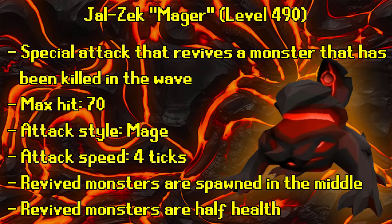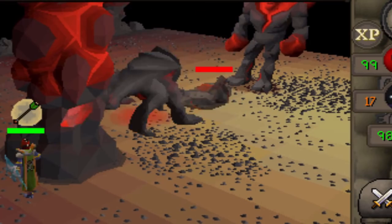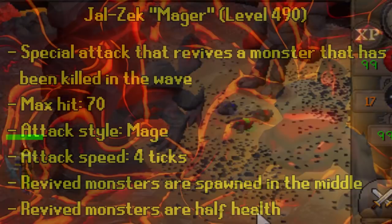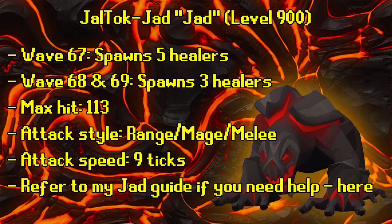The mage's max hit is 70, attacking with mage every four ticks. Jad is level 900 and appears on wave 67. At half HP it spawns 5 healers; on waves 68 and 69 it spawns 3 healers. The max hit for Jad in the inferno is 113, attacking with range, mage, and melee on a 9-tick attack speed. For more help with Jad, click the link in the bottom right corner.